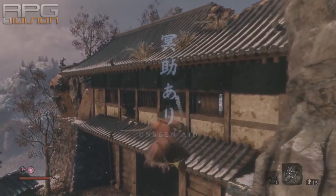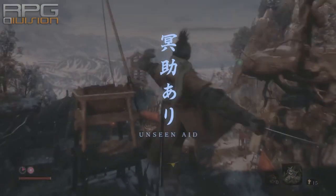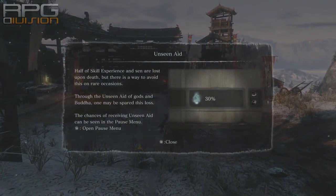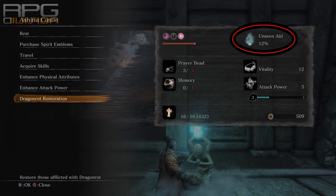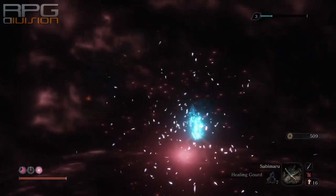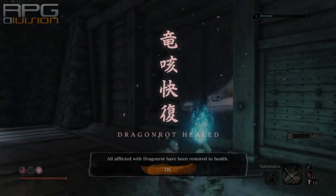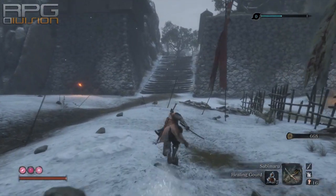Another mechanic tied to rot and dying is called Unseen Aid. This randomly appears and prevents loss of experience and gold upon death. The maximum chance is 30%, but it gets lower depending on how many NPCs are afflicted with rot. More dying leads to more rot, and more rot leads to less Unseen Aid chance.